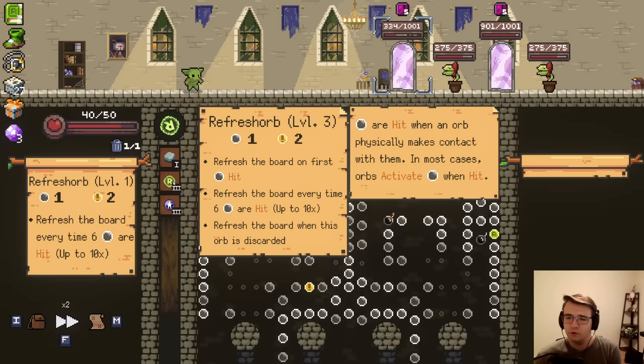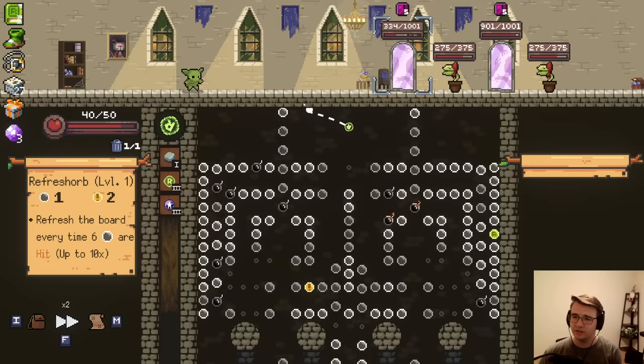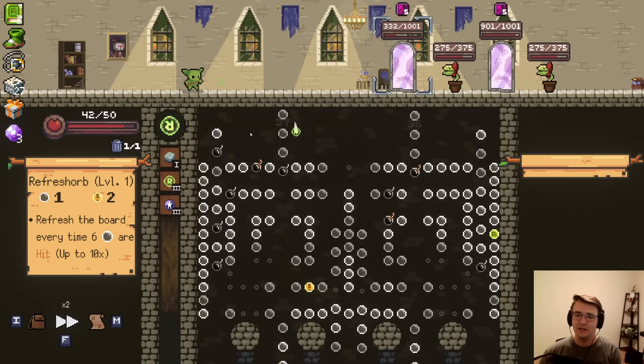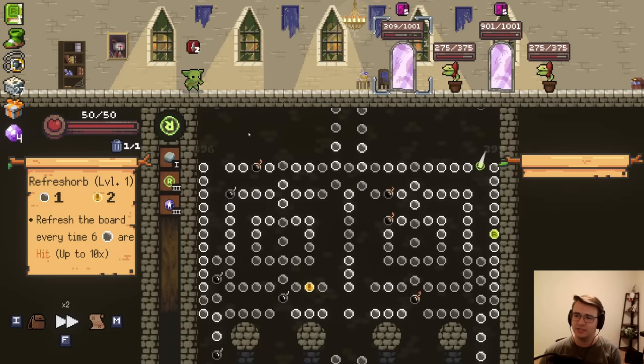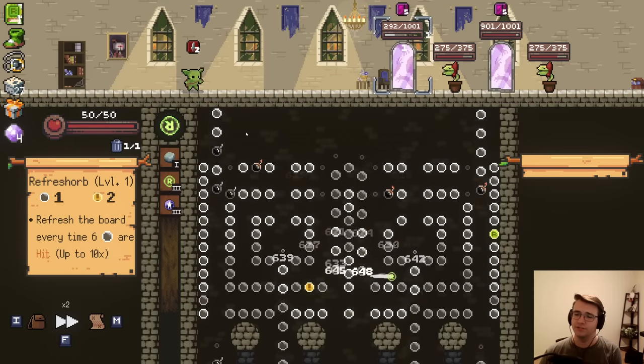But then also refresh the board when this orb is discarded, which is rarely going to be used. Discarded does not mean removed from the playing field — it specifically means if you just choose to not use the orb, then you get a refresh. Which is maybe fine in some builds, but not if you're trying to go for a refresh build. It barely improves is what I'm trying to say.